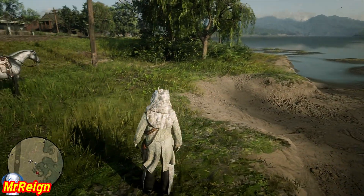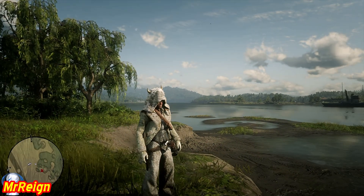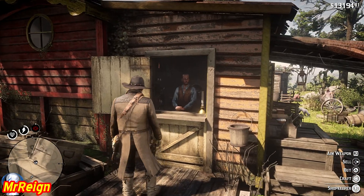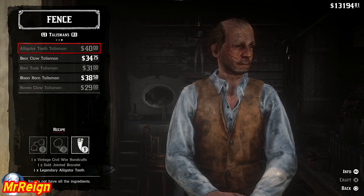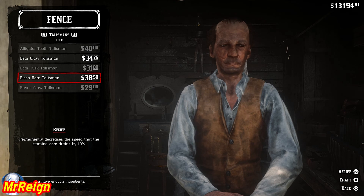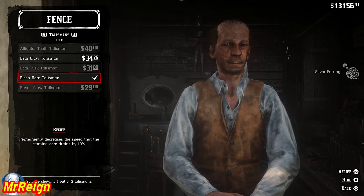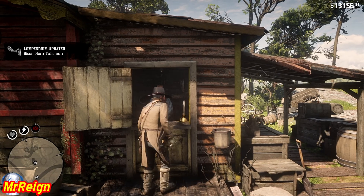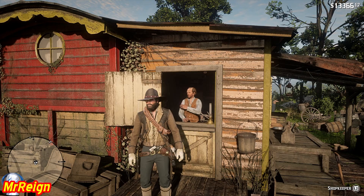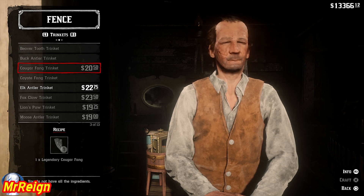There are a couple of extra things you can do with the trinkets, so head over to the fence - we've done the trapper already. We're going to craft several items. There is the bison horn talisman - this will permanently decrease the speed at which stamina drains. Then we're going to do the elk trinket, and that increases by 10 percent all money looted. There it is right there.